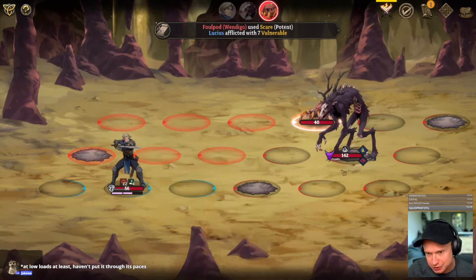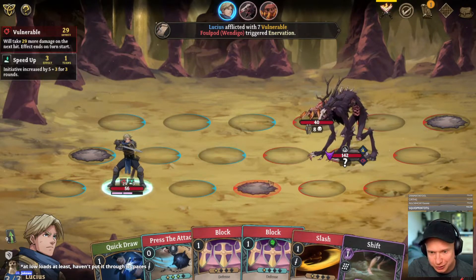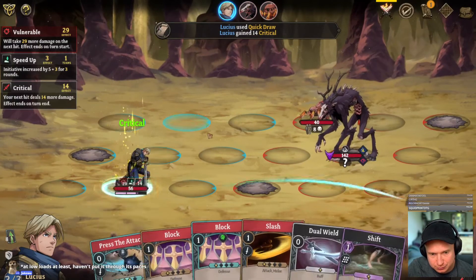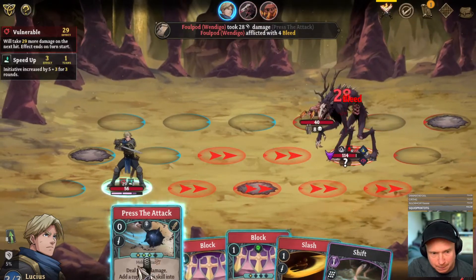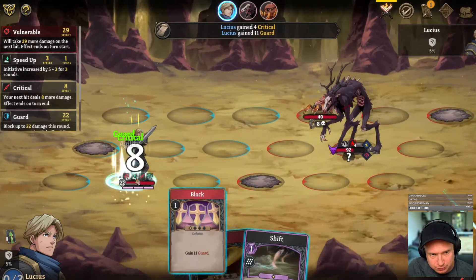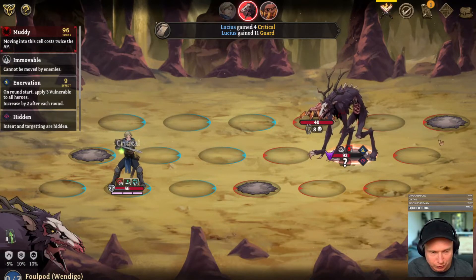This big guy seems to do like three wide attacks. I think rend is the better pickup here and I'm definitely going to use solid defense. Solid defense is going to be my only defense and we just have to hope it's enough — 27 feels pretty good. Now you're adding vulnerable to everybody. Too much vulnerable, yeah. I'm going to go heavy on the press attacks because I want to block maximally. 20-22 when you're vulnerable for 29 is a little scary.